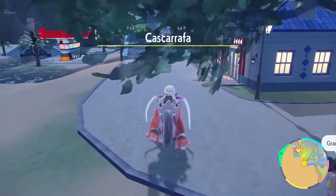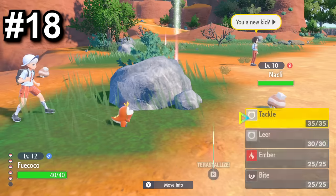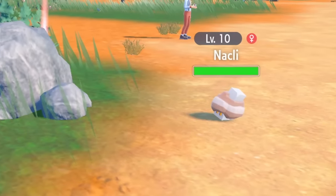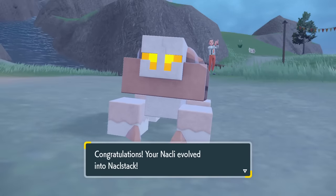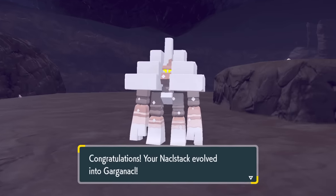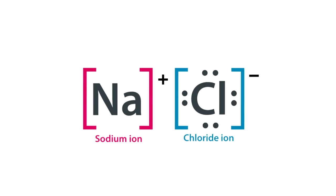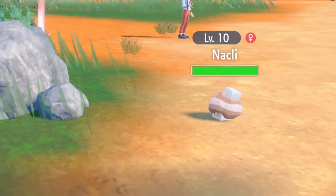Maybe I'm stuck in my ways — I was also a bit slow when I first encountered Nacli. I thought it was just a cool-named rock. Then I saw Naclstack, then Garganacl, and wondered what a 'Nackle' was. But NaCl is the chemical compound for salt, because Nacli is a salt Pokémon and not just a big rock.